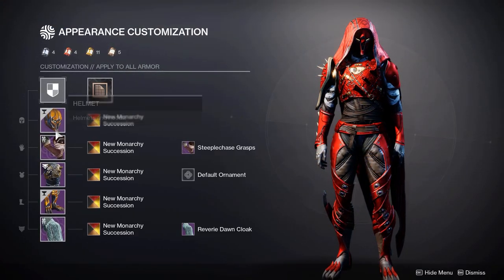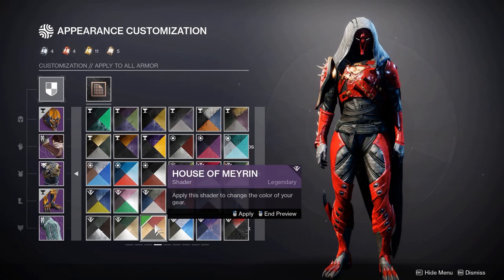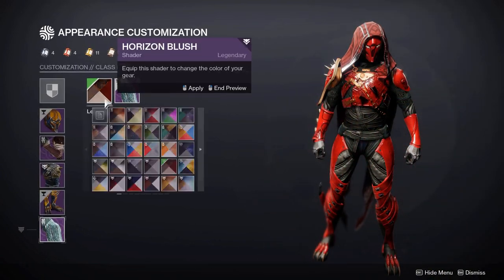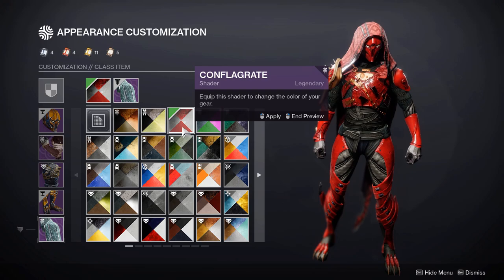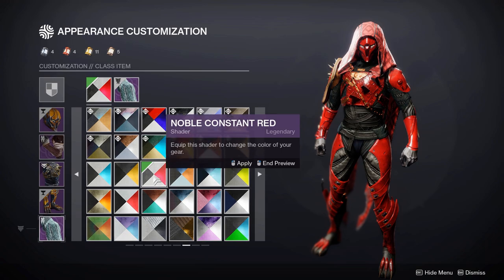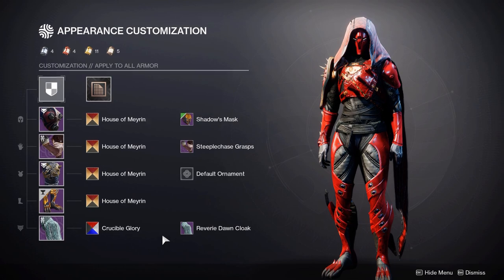Now moving on to some alternative armour and shaders. First the shader, because a lot of people are going to struggle with this since not many played in year one. Here's House of Mayrin on the entire set — it's not too bad, it shaders almost the same, except it has a moving animation throughout. Alternative cloak shaders include Horizons Blush, Conflagrate (the new Crucible one), Crucible Prestige, or Crucible Vermillion. There's still the Glimmer Bundle on the archive, and you can also use Noble Constant Red. Now I'll go over some armour alternatives using House of Mayrin, since most people probably won't have New Monarchy Succession.